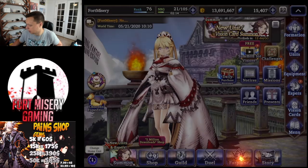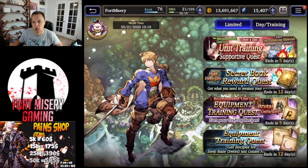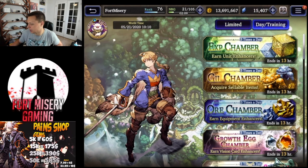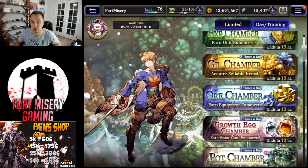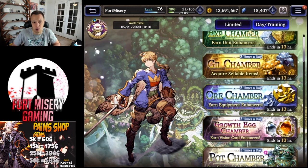The other big thing to note: when we go to our regular fire plane and look at events — gil and our day training — you cannot co-op. Gil is something you are going to have to spend stamina on. There's no way around it; there's no co-op for the gil chamber.